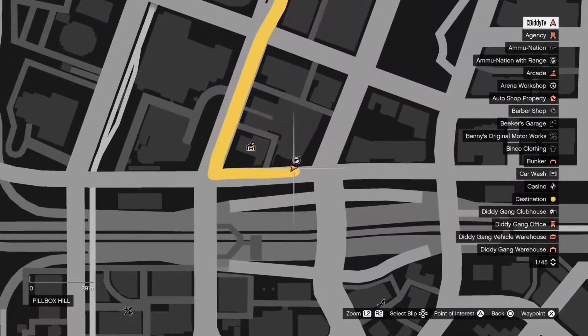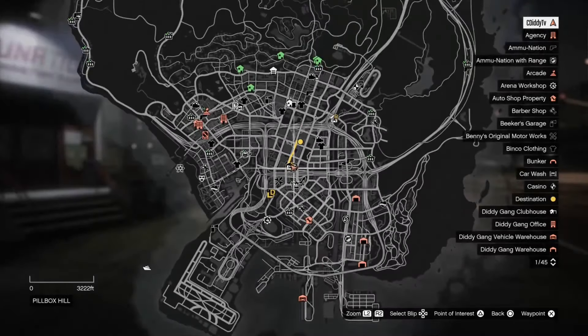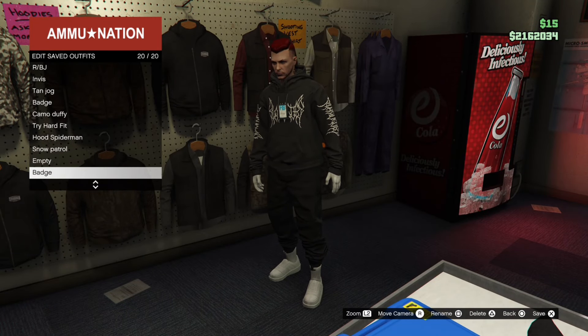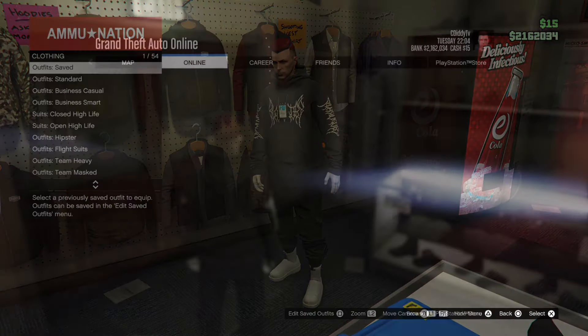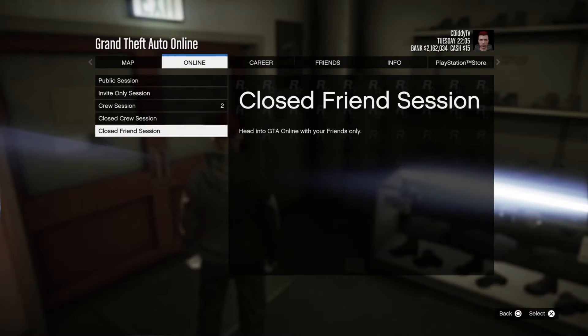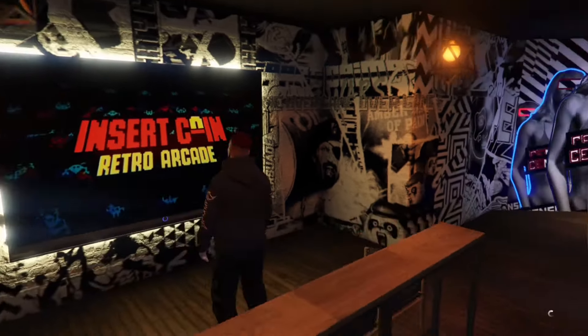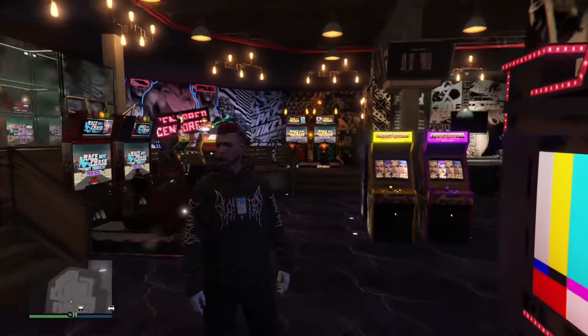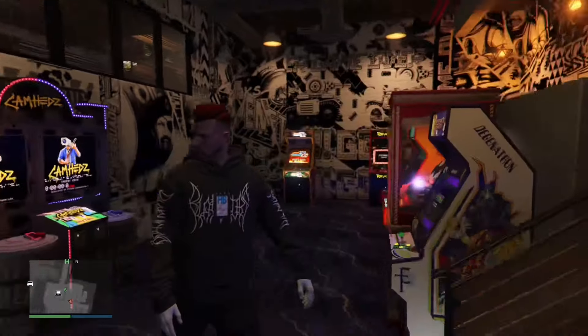Then we're gonna come back over to this gun store again and come to this location so that we can save our outfit. Once y'all do that, go ahead and leave this mission. Once you get back into the lobby, you will notice that you have your FIB badge still on.